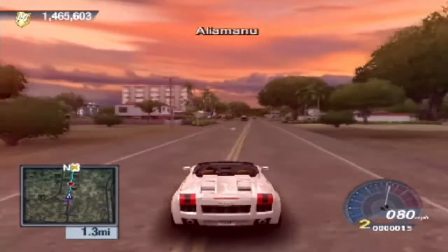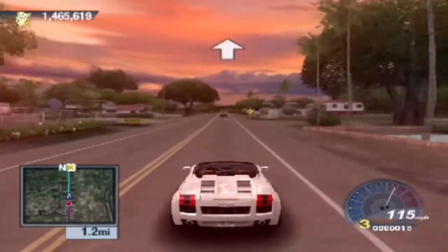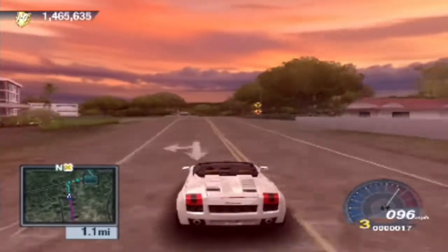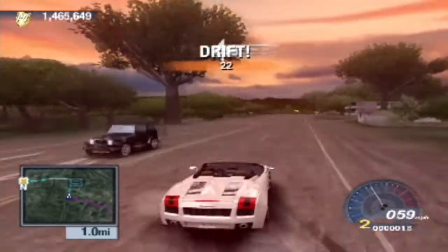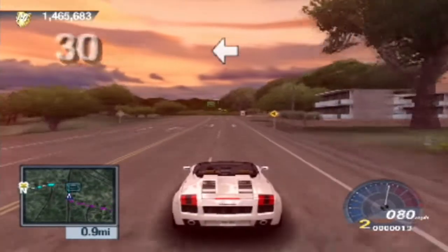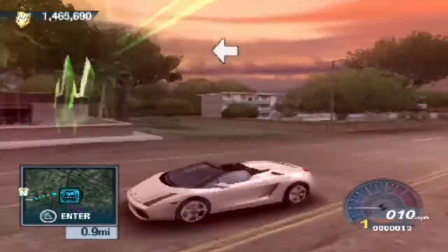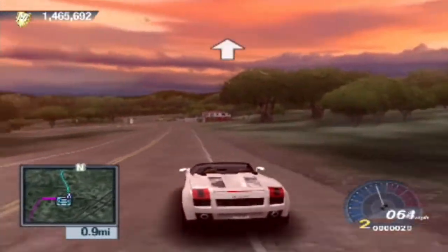We are on our way to the Executives Club. These are for Roadster cars, and I'm going to be taking the Lamborghini Gallardo Roadster. It's a bit like the coupe but without the roof — pretty self-explanatory. We've unlocked the club, which is fairly close.